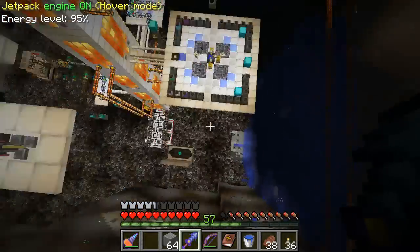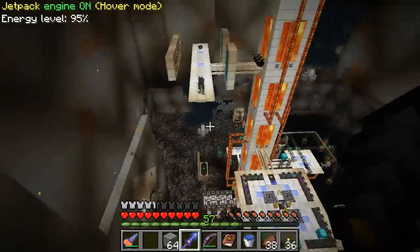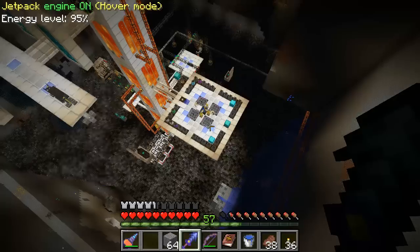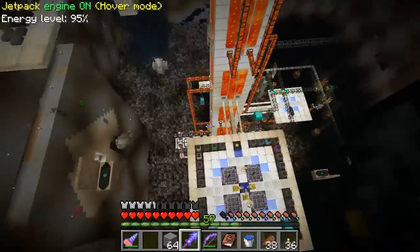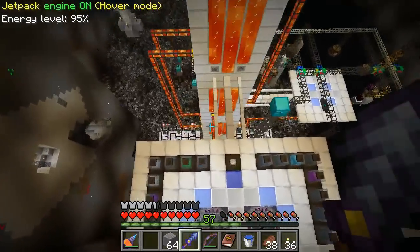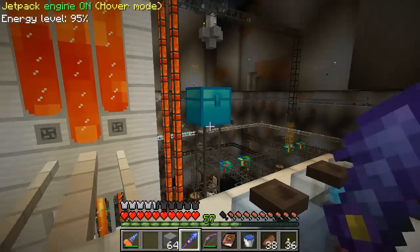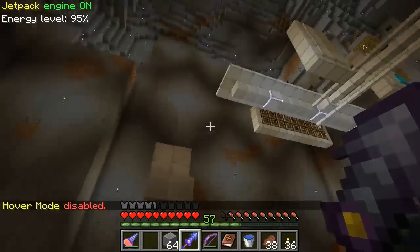I'm going to place the zombie spawner in a vertical tower here and make a basic falling trap, use a vacuum gun to pick up the stuff, and then have the items transferred via pipe to a chest. It's sort of going to be a mirror of this existing setup. But before we do that, let's go over a few updates about the wiring.